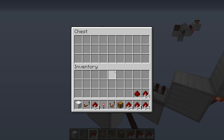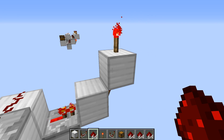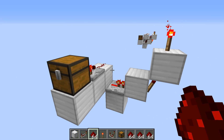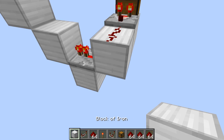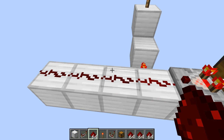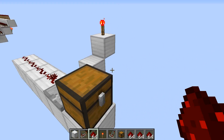Let me put an item in here and you can see it's got power and it's going through. Now the trick comes in the second half. What happens if I extend this out — you can see that this one is not being lit. The signal strength is only one; it's not two, three, or four or anywhere up there.